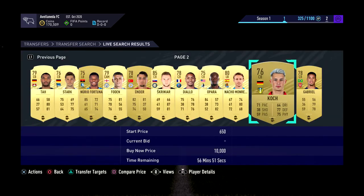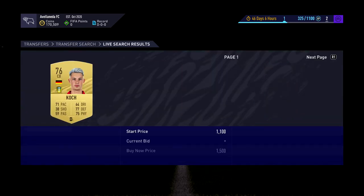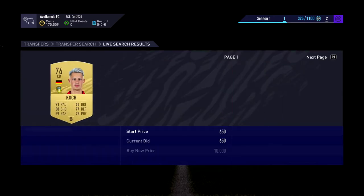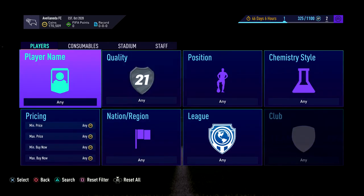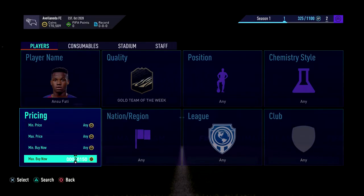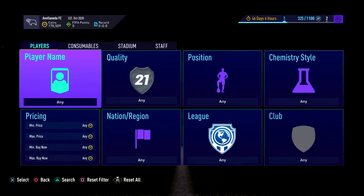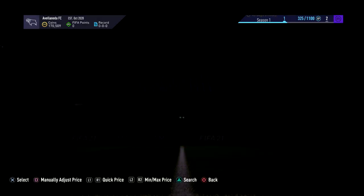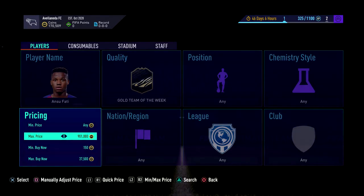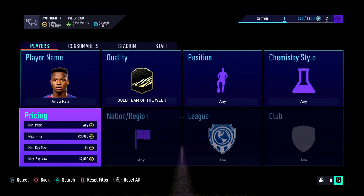If after 10 to 15 minutes you're not seeing much on this method, move on to a different one. I'd recommend going to snipe current Team of the Week players. For example, Futty - he's about 40k now. Put the buy now down to around 41,250. With about 2k tax, go in at like 37,500 to be safe and just keep searching.